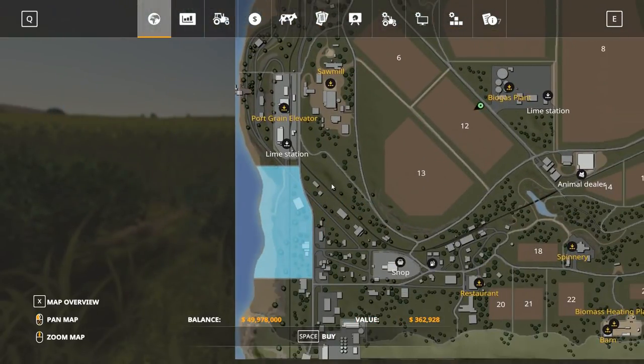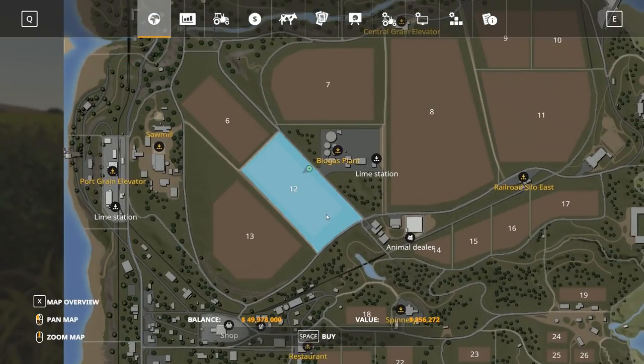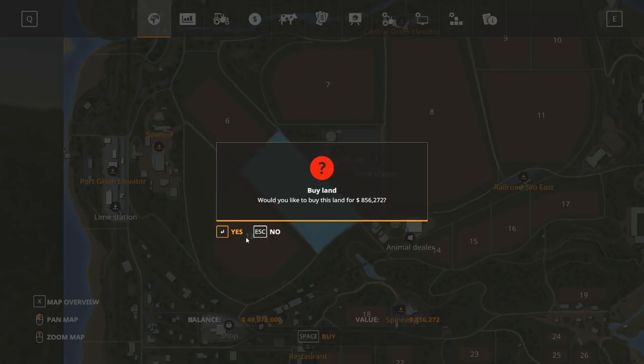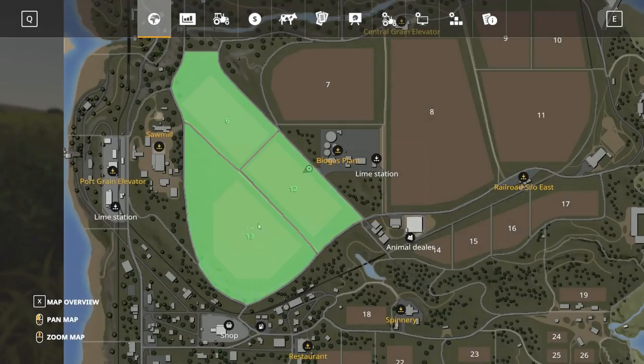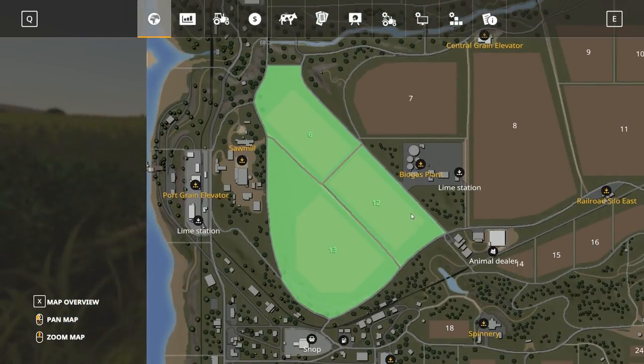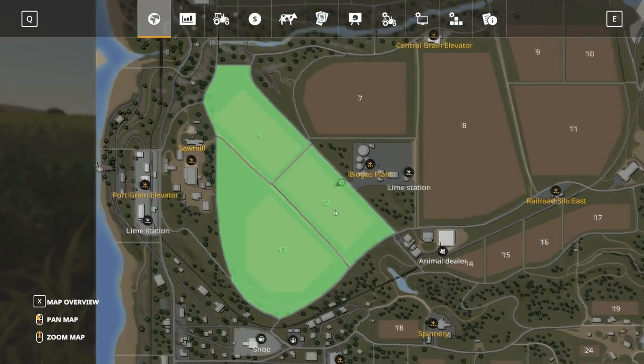I'm not too sure if you'd want to spend a bunch of money out of the gate on beachfront property — maybe we'll find a reason later on. Today we're going to go ahead and buy these fields up. The reason I've chosen these fields is they're some of the flattest places on the map.